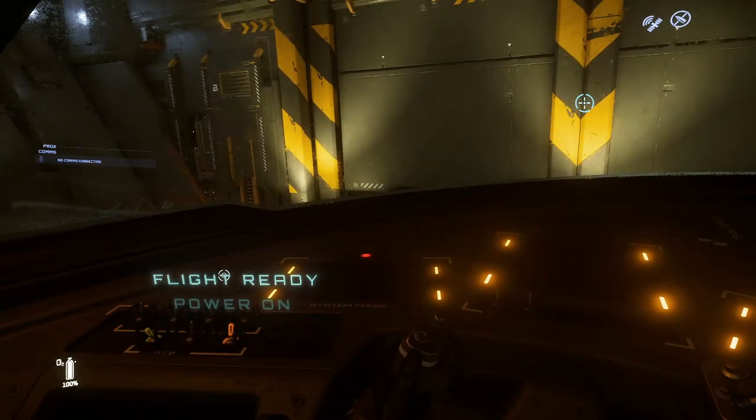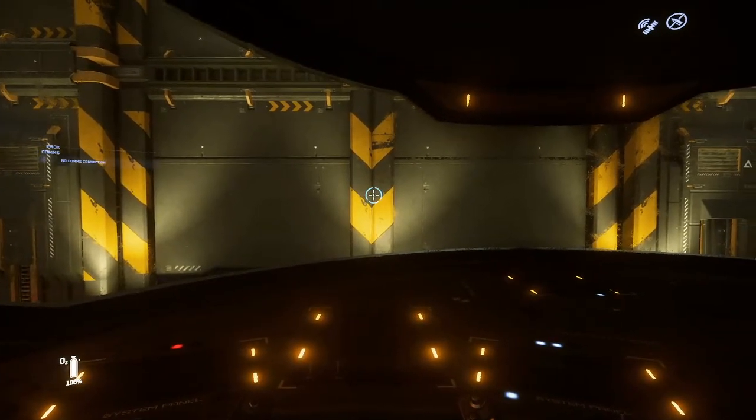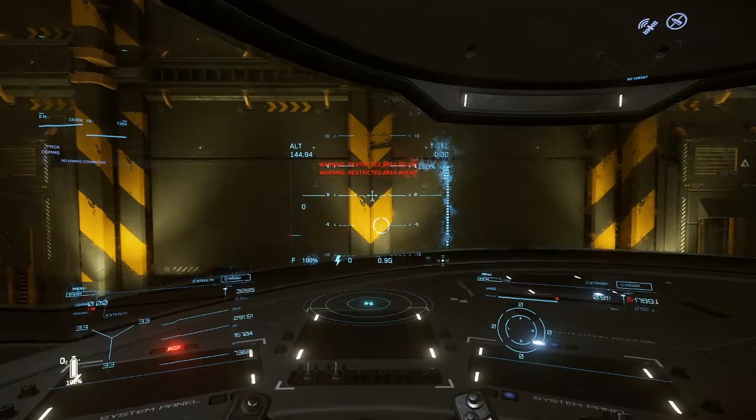Flight Ready will turn on your systems and your engines; Power On will just turn on your systems. Also, in every ship, if you hit Y you turn on the systems, and then I you turn on the engines.